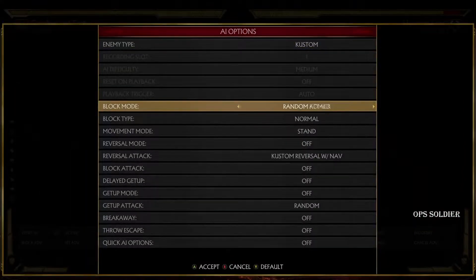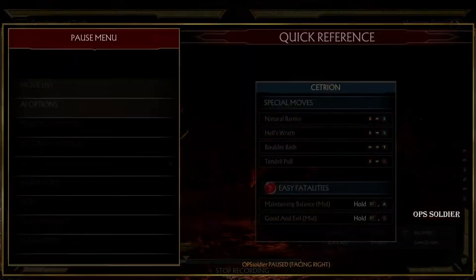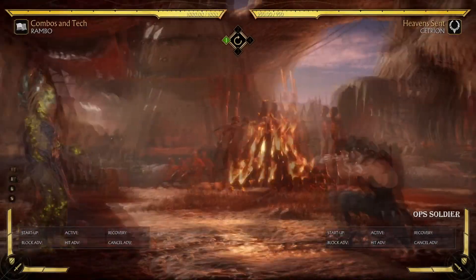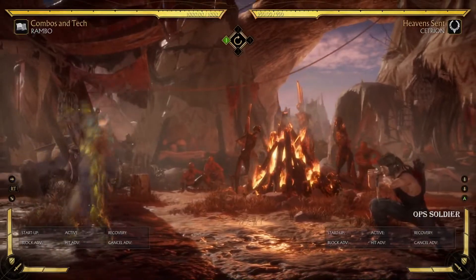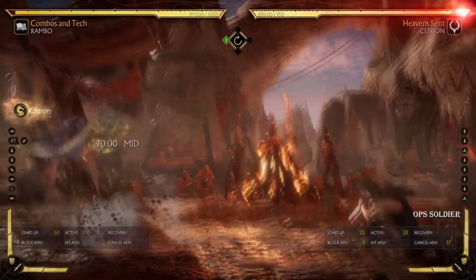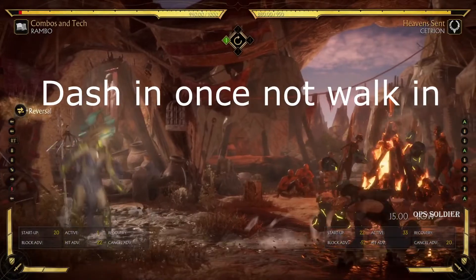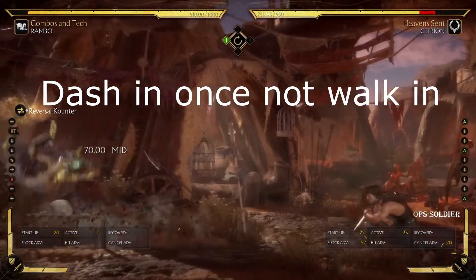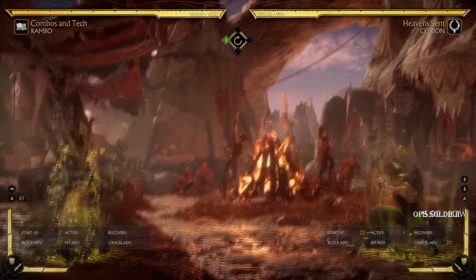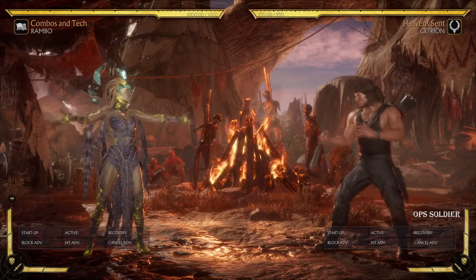I have Cetrion on the screen because I wanted to show you how you can actually counter Cetrion's zoning. You just need to be patient — that's pretty much what it comes down to. So if Cetrion does ground pound, see — you can do that. So now I'm going to set Cetrion to do this. See — and then you walk in. Watch out for her teleport, though. He has a very strong anti-zoning tool, and obviously he has this too. You can use it to get in.